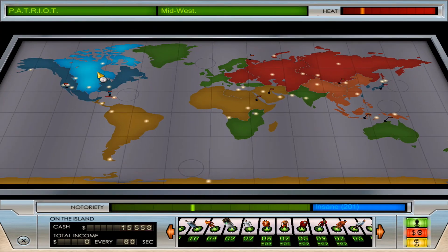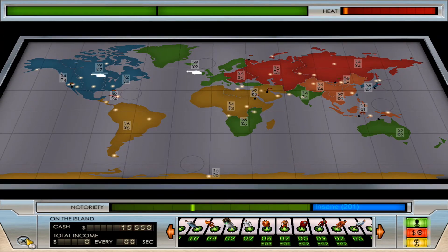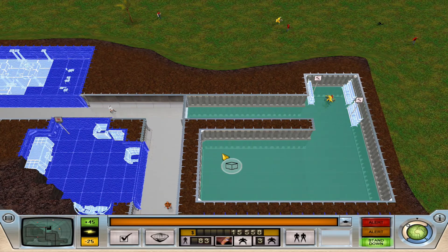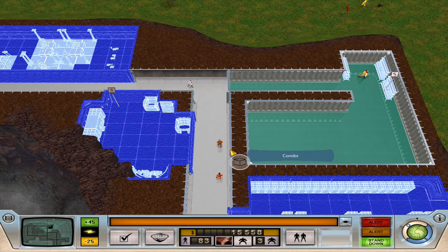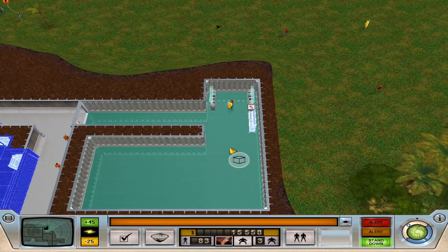Once we get on the world map, we get some money coming in. We can start expanding, slowly but steadily, and we can react to these problems as they come up.